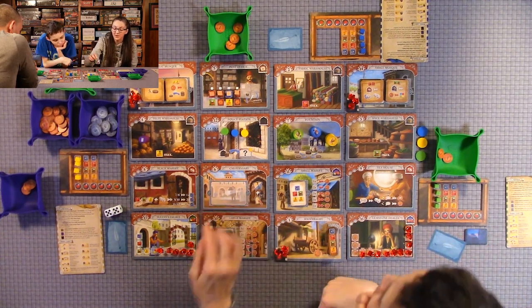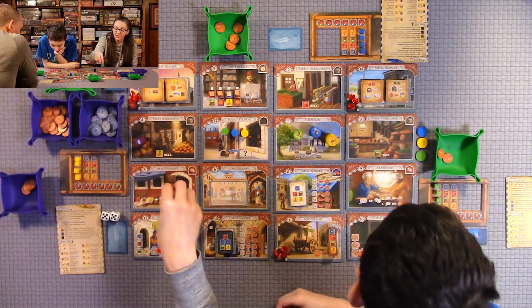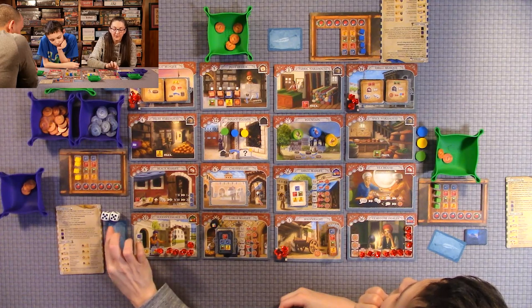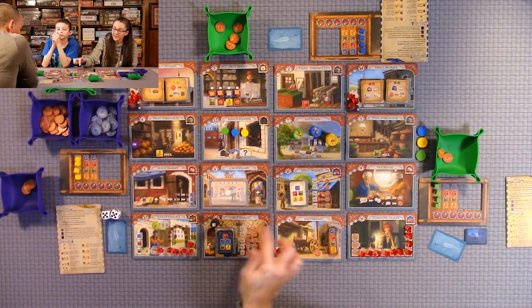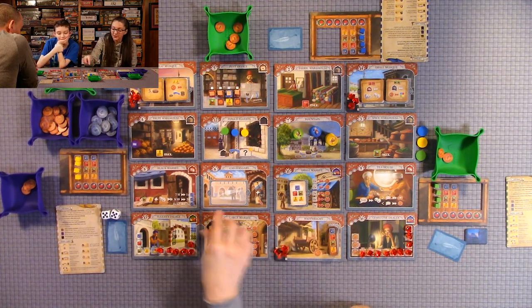The location number is used when you're rolling the dice for the smuggler and the governor — that determines where they go next once you've used their abilities. You use the larger number for that.